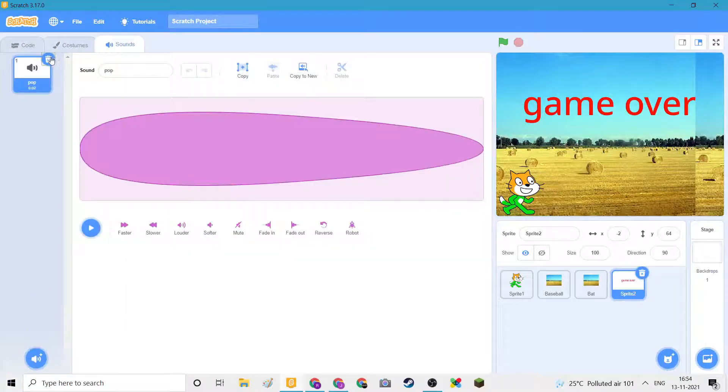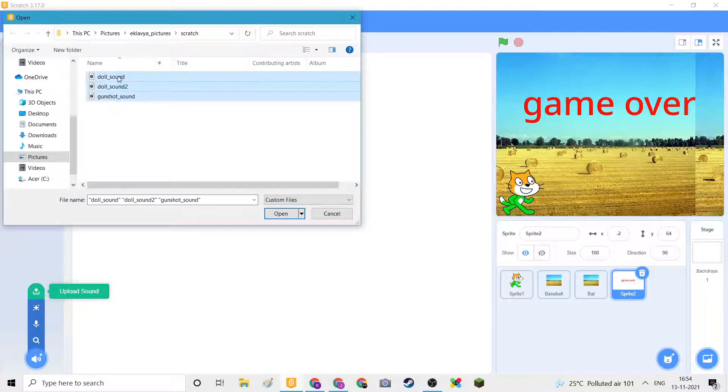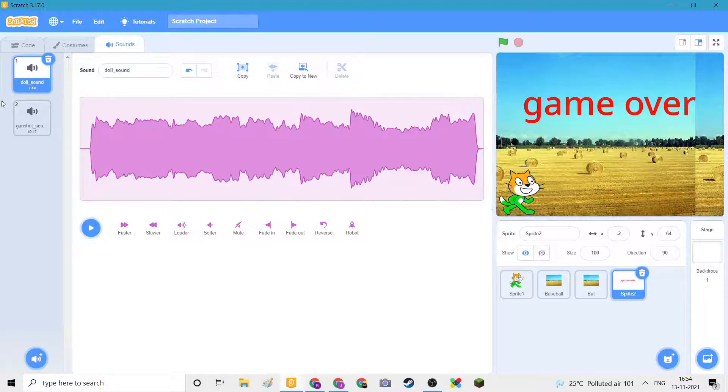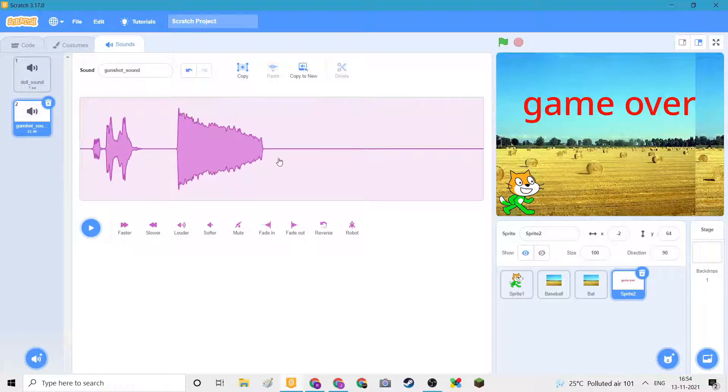We'll go to sound and delete. I'm going to upload some sounds — I'll give you the link in the description — doll sounds and gunshot. Actually I don't need doll sounds, only these two. I'll play them once for you. We'll crop out these, and then the gunshot sound I'll just crop out to make it a bit short.